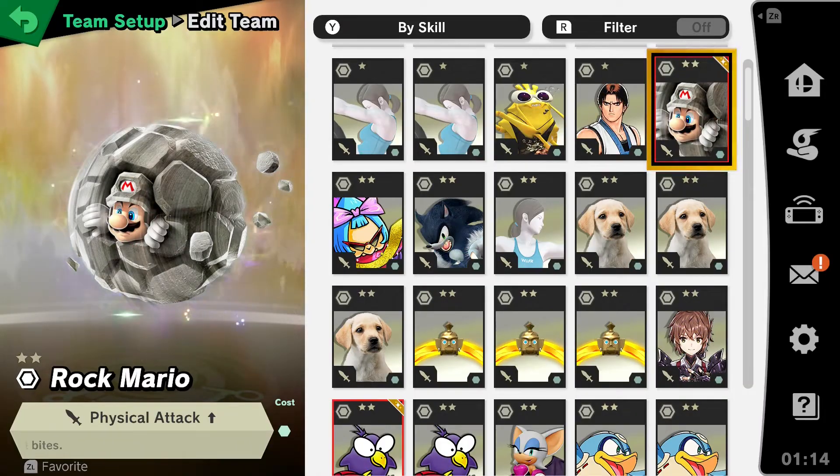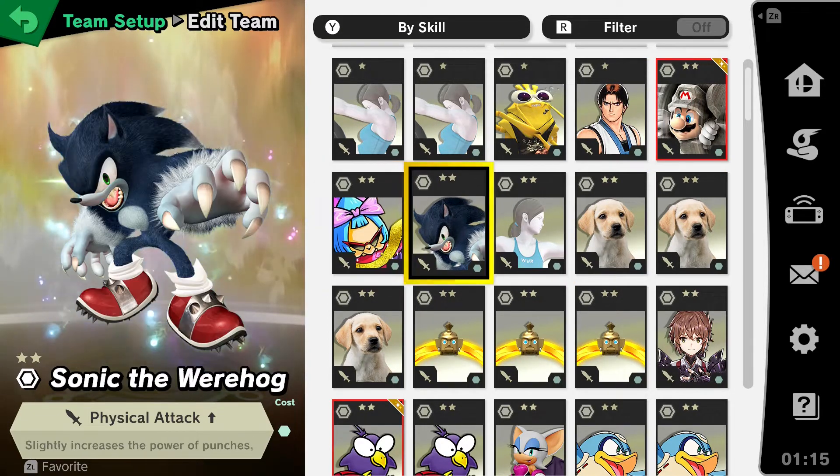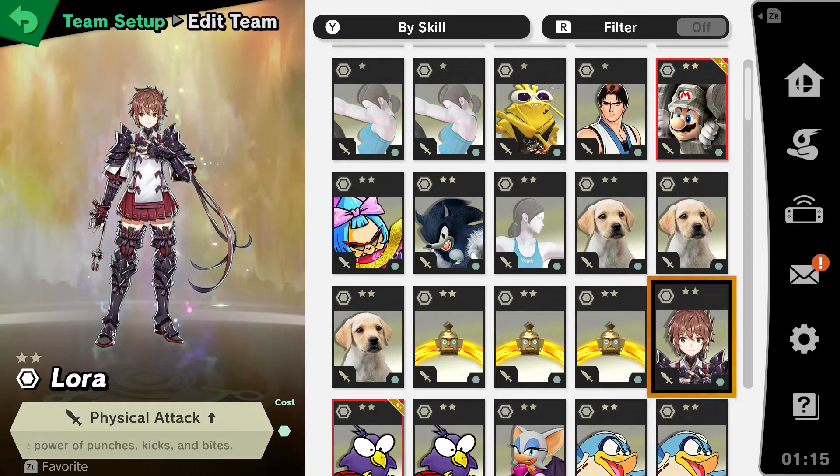The first one, probably one of the best for a single spirit slot, is Physical Attack. Min Min's all about physical — except for the Dragon Laser — but there's a lot that can benefit from it. There are many of these spirits: Rock Mario, Madame Couture, Shadow or Sonic the Werehog, Wii Fit Trainer Lady, the Labrador Retriever, Ring Fit Adventure, and a few others. You can even play the spirit board for DLC characters — I believe Laura is from Pyra and Mythra's board. There are quite a few Physical Attack spirits out there that you can get pretty easily. You might even want to double up and throw two Physical Attack spirits on your Min Min.